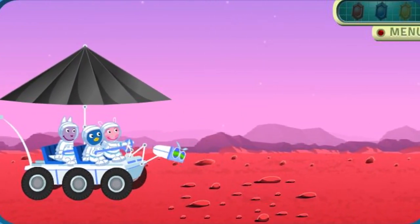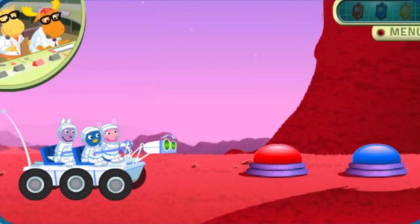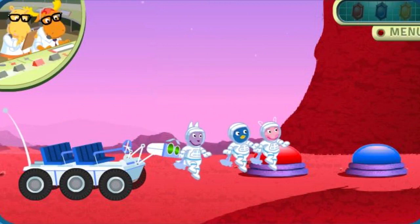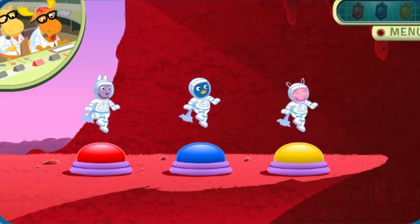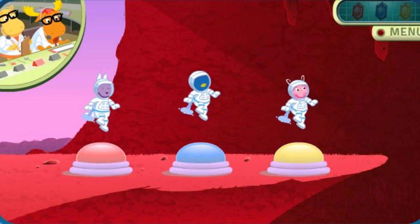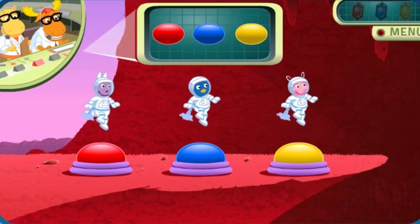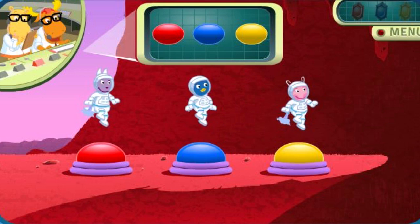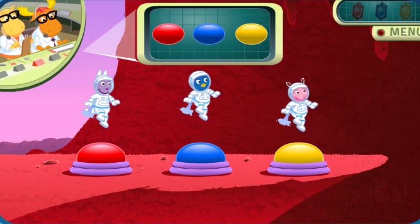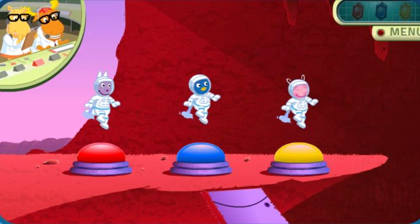Watch out! Mission Control, we're ready for further instruction. There's a Boinga crystal at the bottom of this cliff. To get down there, you need to enter the secret code. Use your mouse to click on the buttons. Repeat the same order that I'll show you. The secret code is: blue. Then blue, red. And finally, blue, red, yellow. Yes! You entered the secret code! Yippee! Yeah! Yahoo!